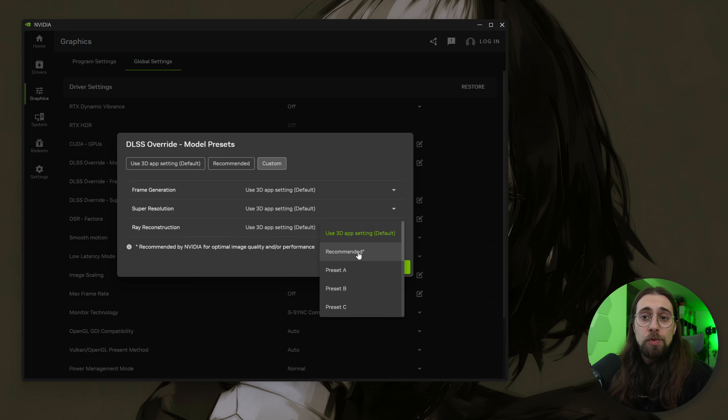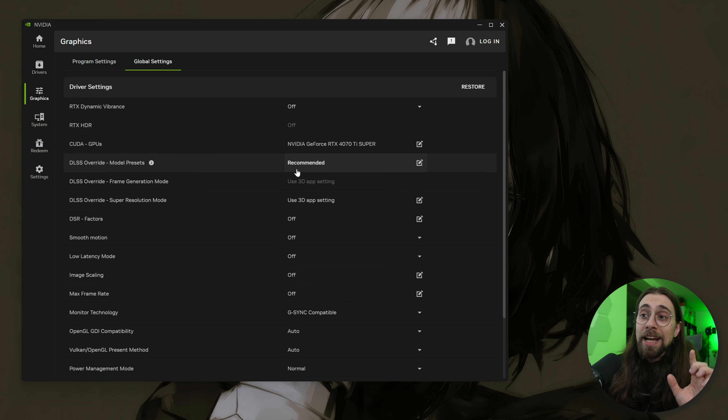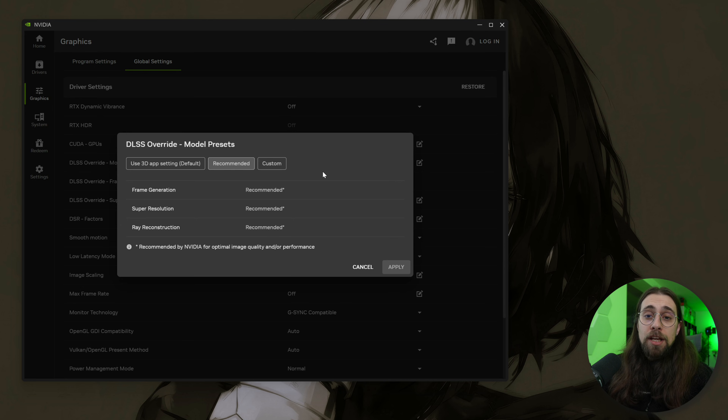For super resolution: selecting preset K means all games run with DLSS 4, while preset L or preset M means your games run with DLSS 4.5. According to NVIDIA, especially on the newest app update, choosing DLSS 4.5 for all games isn't always the best solution. Instead of forcing a preset, you can select 'Recommended' and let the app decide.